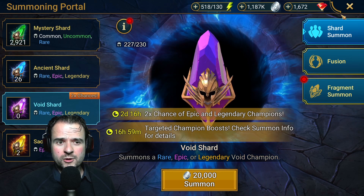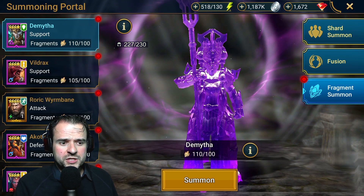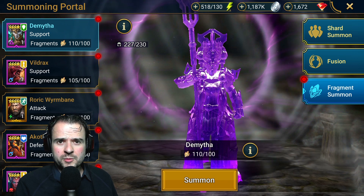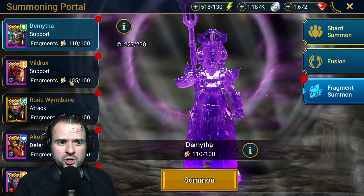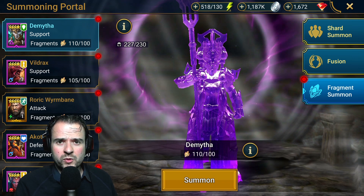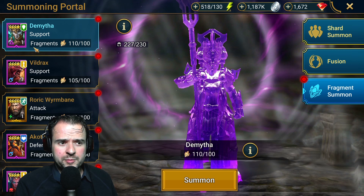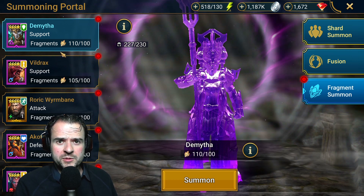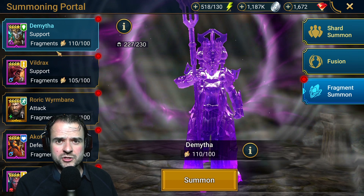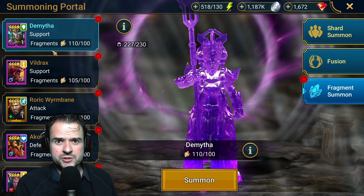Moving on to the free-to-play account. I also have a couple of champs standing by from fragment summons from the past, so if I can get a legendary book by summoning any one of these, I will. Just as a tip for you guys — if you ever get a fragment summon completed, don't summon it straight away. Keep the champion for when you have a champion chase tournament going on, because then it will provide you with extra rewards.